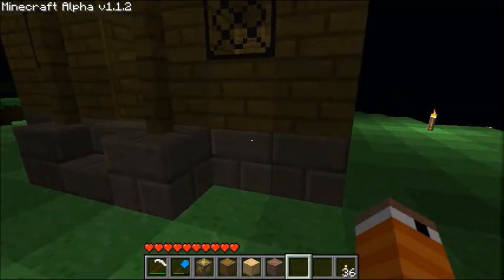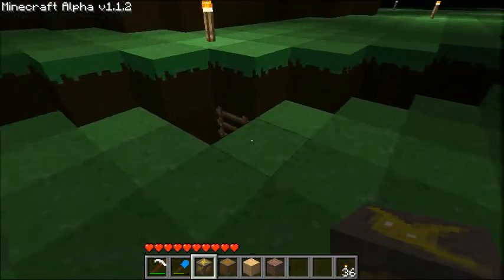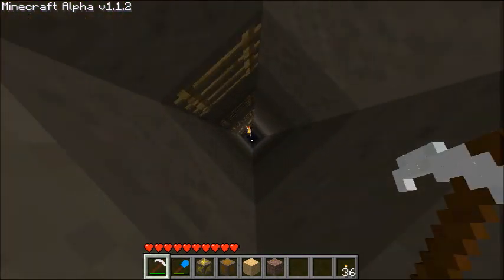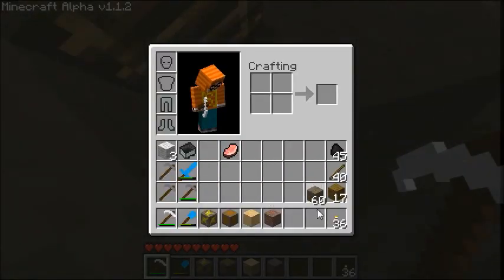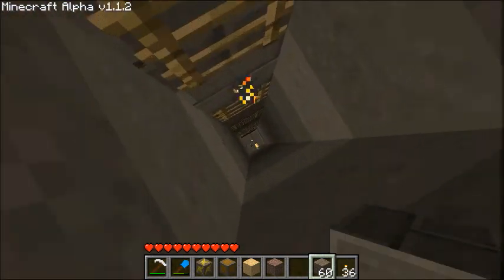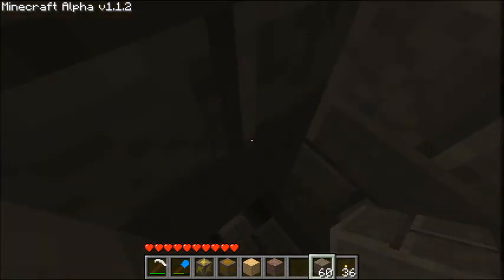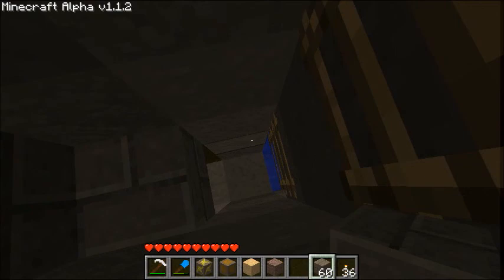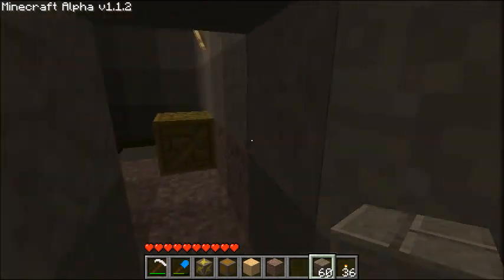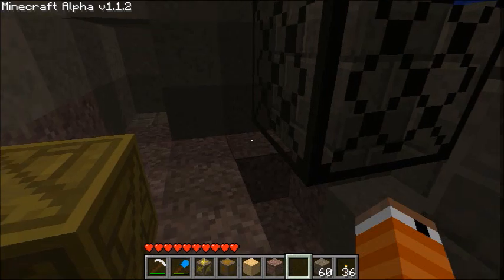I think these are pretty much the only blocks I can show you. Oh, I can also show you dungeon blocks — mossy cobblestone and stuff. But again, this cobblestone is like cinder stones, or whatever you want to call them. Basically all I did was take the regular stone texture and make it look like bricks or something. Actually no, I took all the mossy stone out of here — why am I down here?